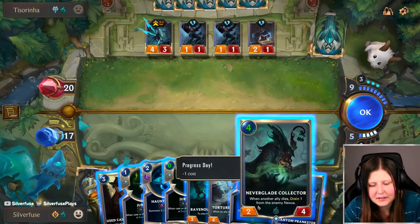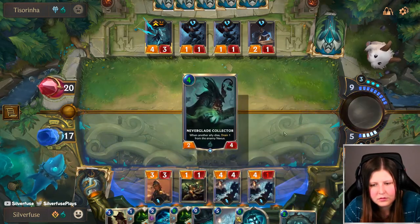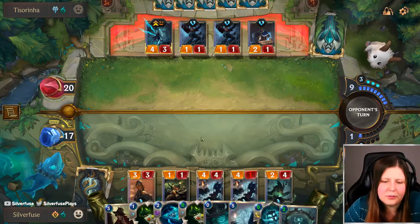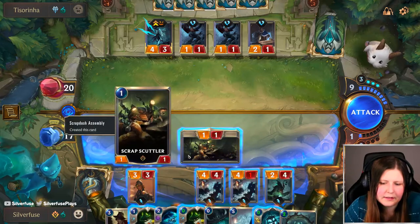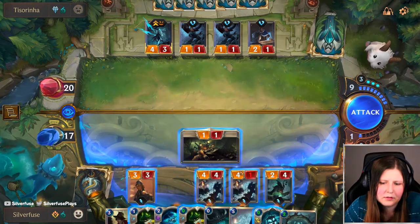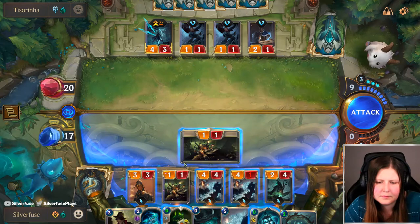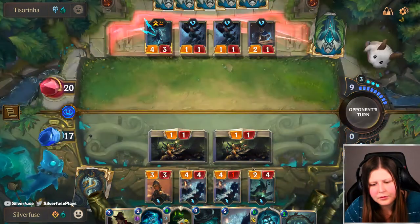Nice, that's exactly what we needed. This is when an ally dies — do we have the combo here? I think we do, because this is zero mana and we can drain. We can just attack a bit too. Refill spell mana. I think it's below that. So we'll do that.